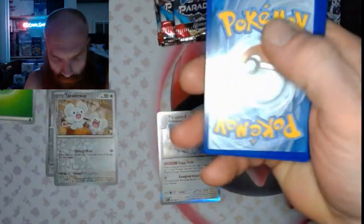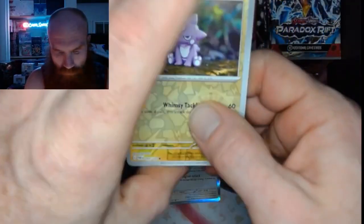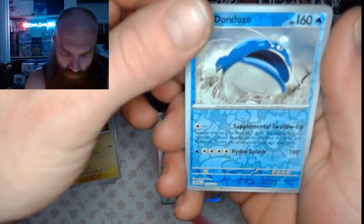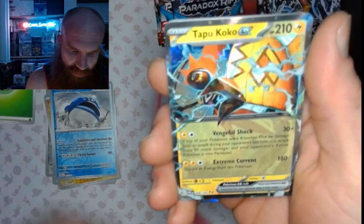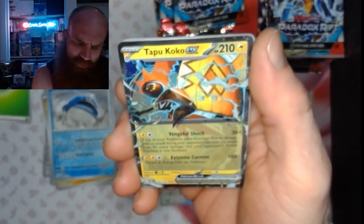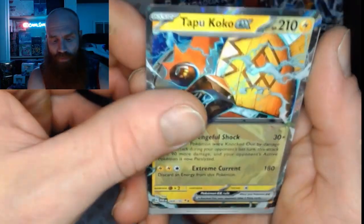1, 2, 3, 4 — we've got a Toxel Reverse, a Dondozo Reverse, and — look at that — Tapu Koko. Tapu Koko EX? Yeah, we'll go with that.